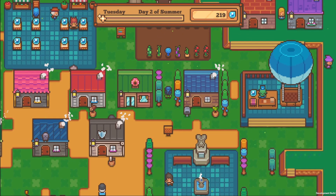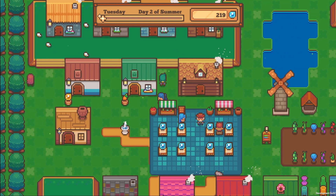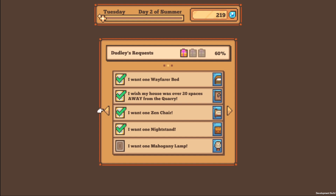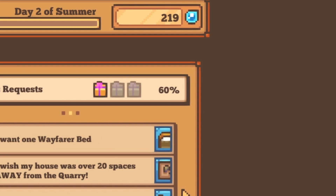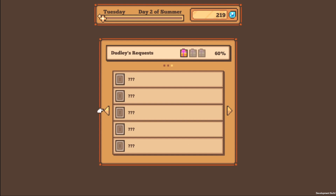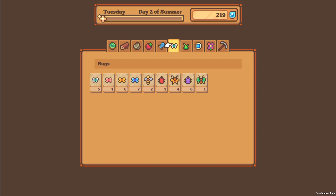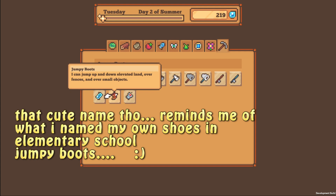So don't spend too much time on placement just yet, but you can definitely have a little fun with editing your town. The more of the requirements that you fulfill to make your villagers happy with where they're living, the more little gifts you get from them. Right over here, I have completed Dudley's request about 60%, and the more I unlock, the more gifts I will get from him. These gifts are usually game-changing — like the jumpy boots, which let me jump up and down over elevated land, fences, and small objects. Like so.